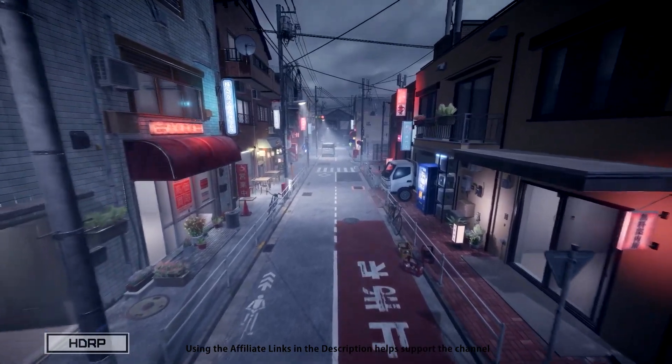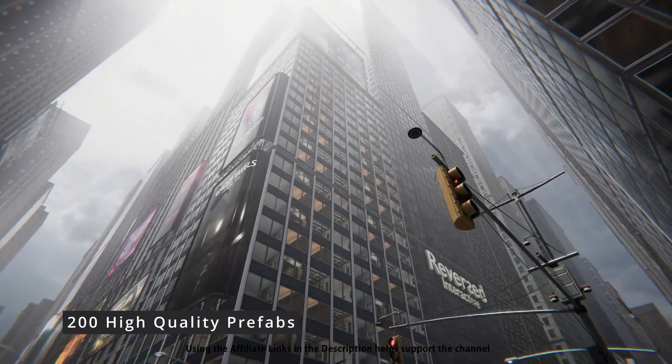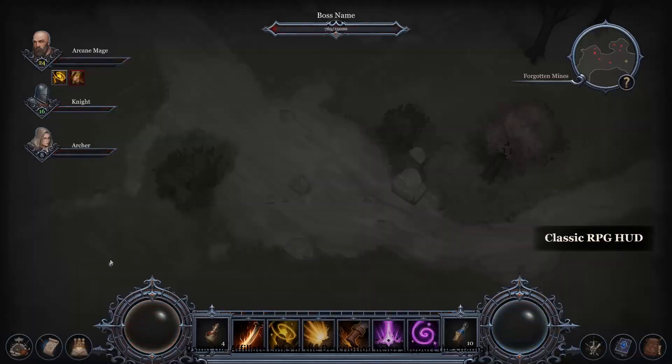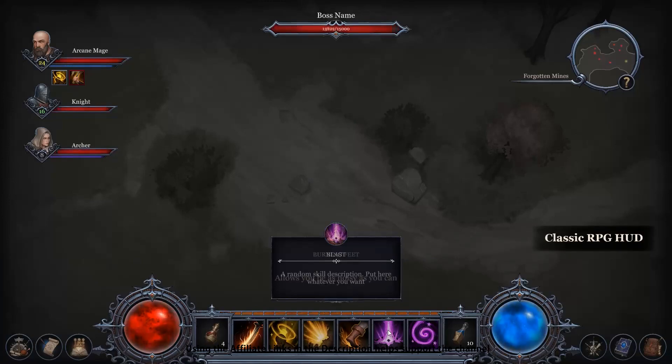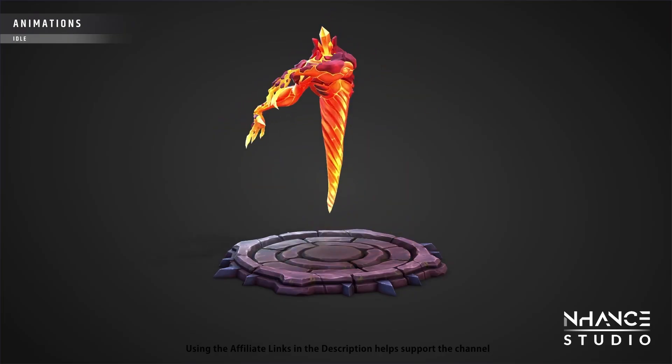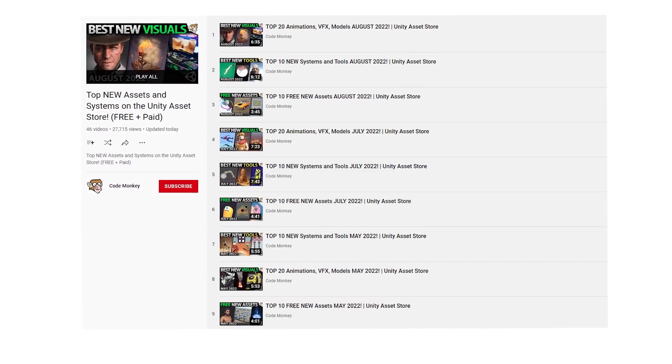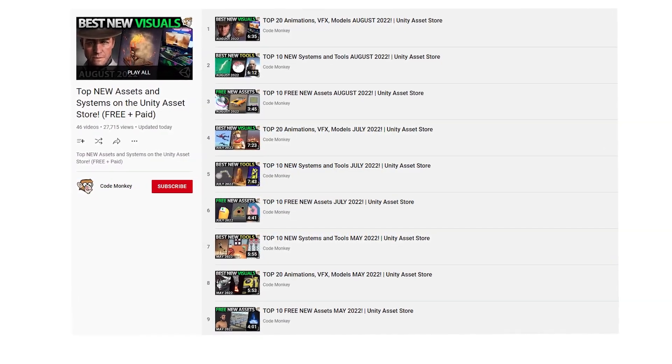This is the list of visual assets — even if you don't pick up any of these, it's still great to look at them to see if they inspire you to build something. Just watching some of these assets is enough to fire up my imagination; I can immediately picture all of the kinds of games that I could build. This one is the list of paid assets and effects — I've already made two videos covering the best free new assets and the best tools and systems.